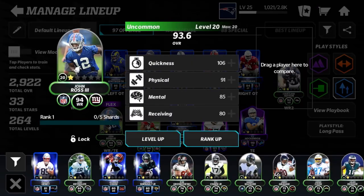At flex we have John Ross, who's obviously very quick — 94 overall. He's been a speed demon and really good on those slant routes and crossing routes.